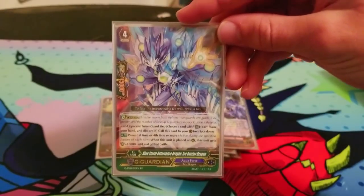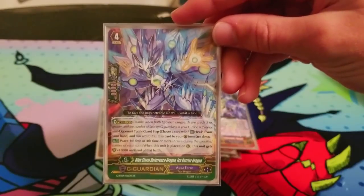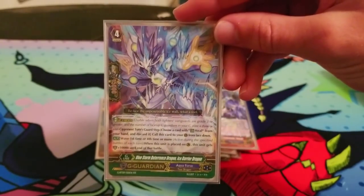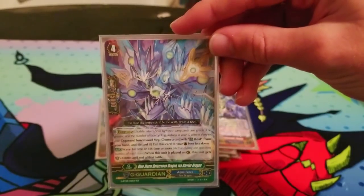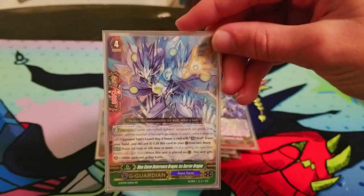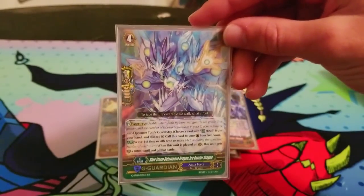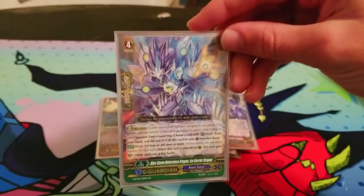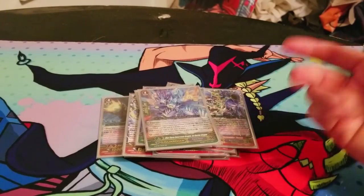There's also Bluestorm Deterrence Dragon — I'm going to call it Detergent Dragon. Wave first or fourth time or more when you guard with it, it gains 10k shield. It's not that great, but there have been situations where it's useful. If your opponent is running Aquaforce, Gearchain, or any multi-attacking deck, this card is helpful. Just run one.